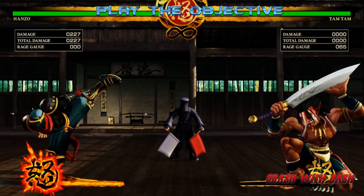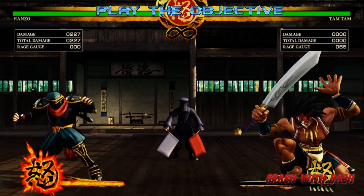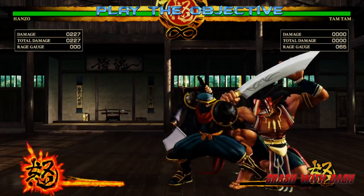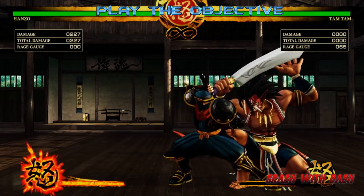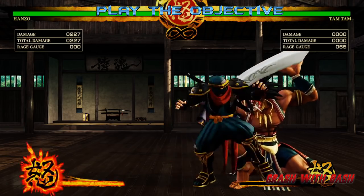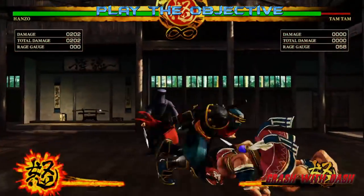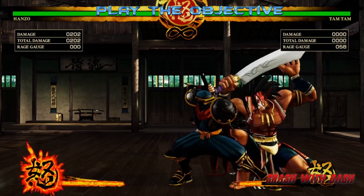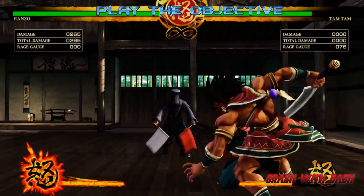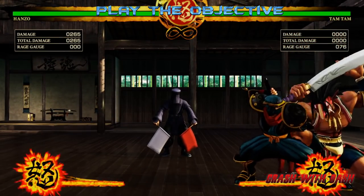However, the next trick I'm going to show you works with both Hanzo and Galford. We talked about canceling normals — Hanzo and Galford both share the same K, and both of them can cancel their K. The thing is their K whiffs on everyone except Earthquake. So what you do is force a block by using your K to bait out a block, then cancel right into the Azuna Drop. For the best frames you'd use the light because it's the fastest. You're canceling your K into the Azuna Drop to see how they're reacting.